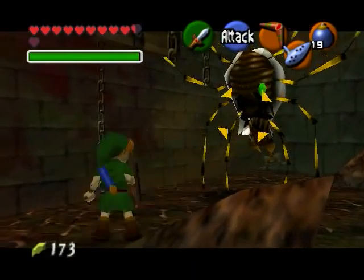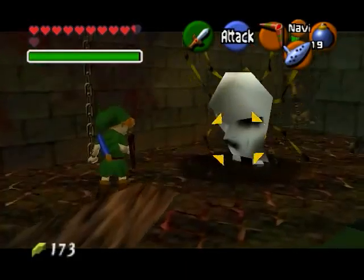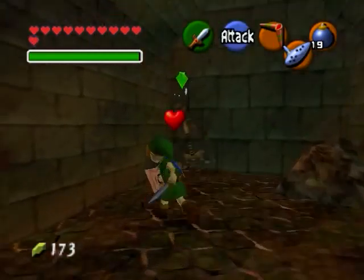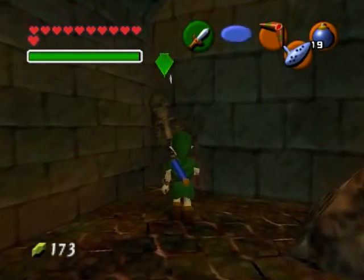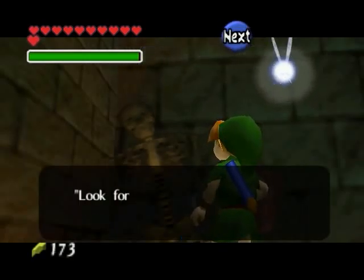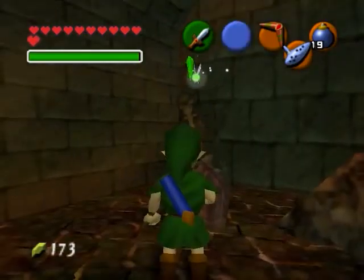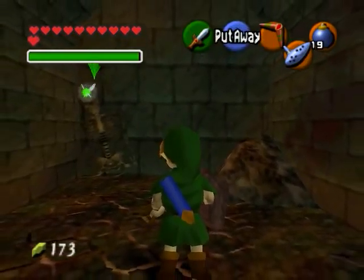Oh well. We have a giant Skulltula, and since we have no arrows, we have to do this the old-fashioned way. Alright, now that's taken care of. We have a skeleton over here and Navi's hovering around it, so we're gonna check it out. I can hear the spirits whispering in this room: "Look for the Eye of Truth." That's what they are saying. So that is why we are here — that is our sole purpose for being in the bottom of the well: to find this so-called Eye of Truth.